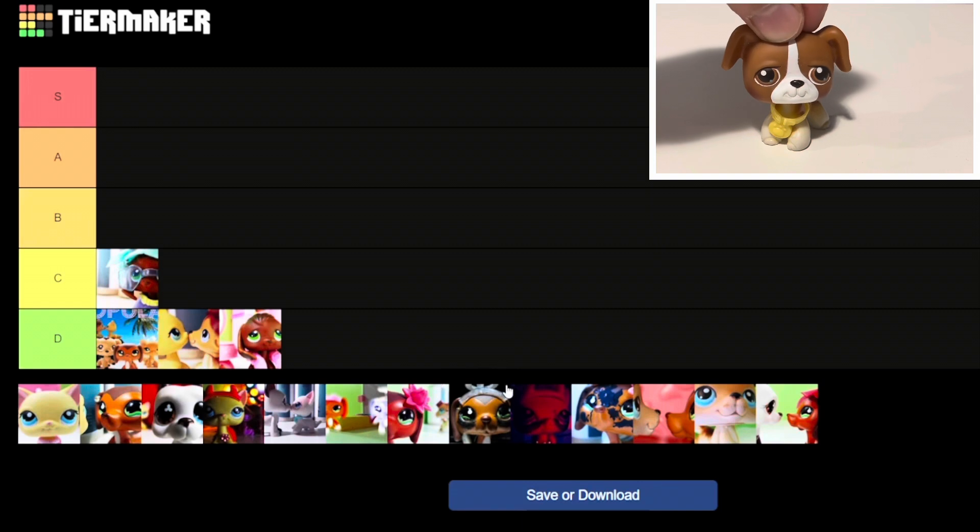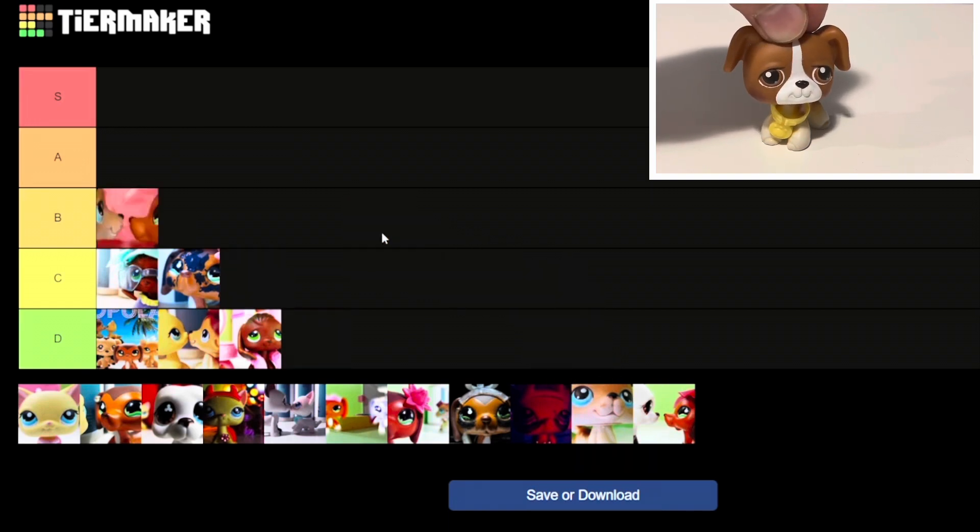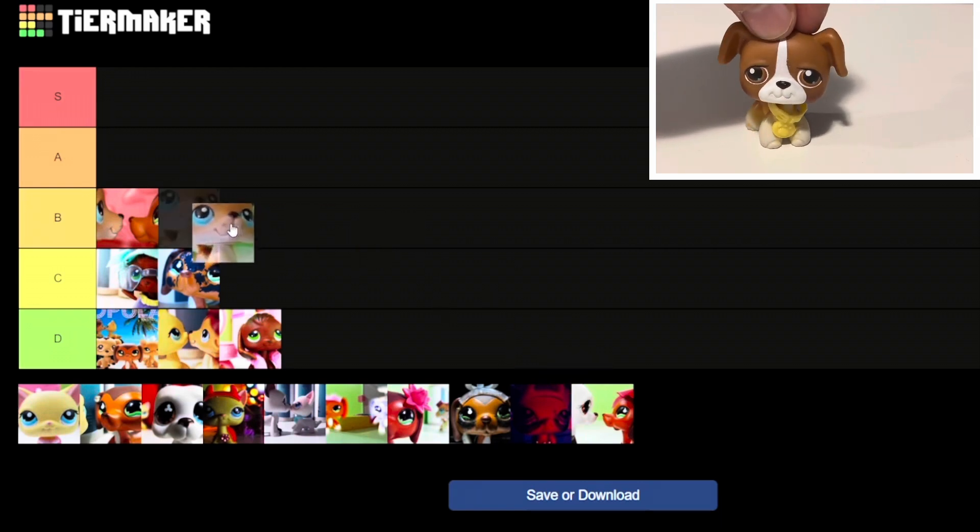Episode 5 — that's the one with the pen — we'll throw that in the C tier as well. Episode 6 I really like; I'd say high B tier is probably a good rank for that one. Same with episode 7 — I'll throw that in the B tier. And same with episode 8. Those are three pretty solid B tier episodes for me, because the drama picks up.